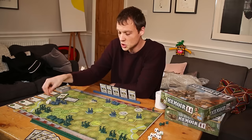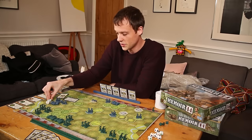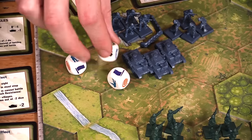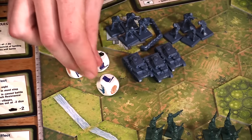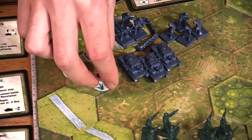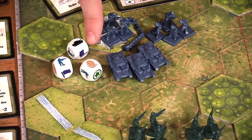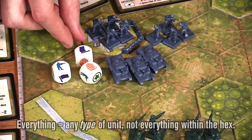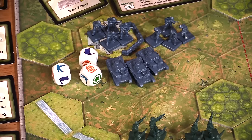Basically, if you're shooting, you're trying to match symbols to what you're shooting at. If you roll a man, that kills a man. If you roll a tank, that kills a tank — which is useless if you're shooting at men. If you roll a grenade, that kills everything. And finally, if you roll a flag, that unit is going to try and run away.